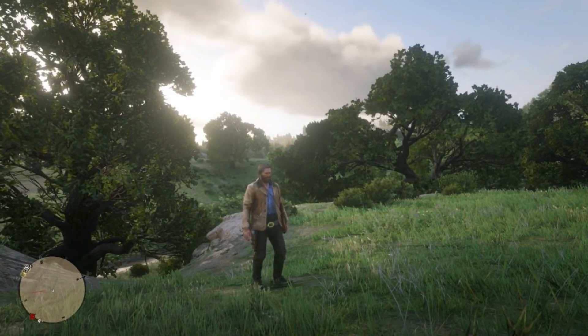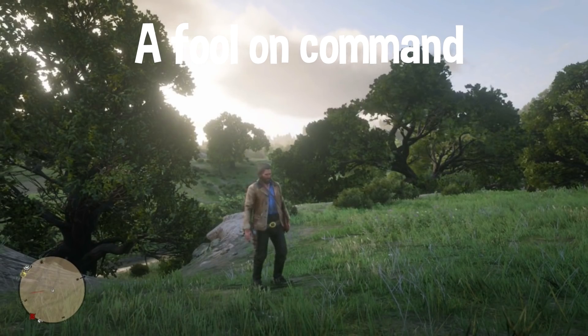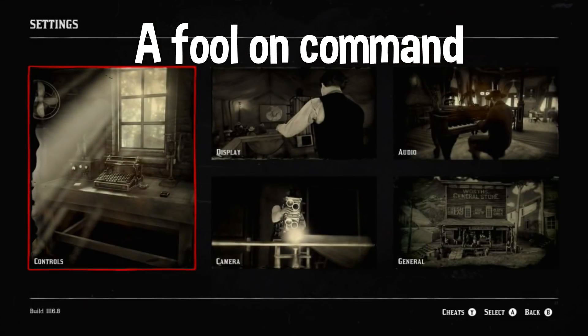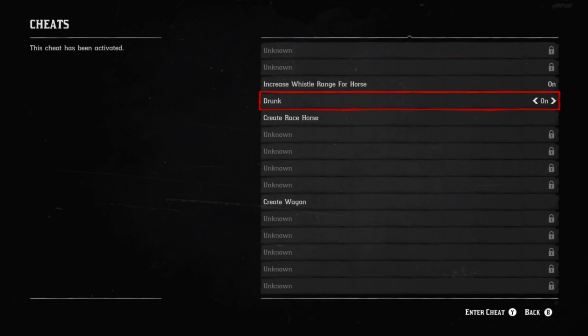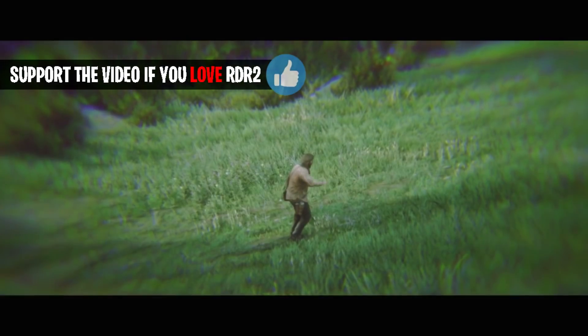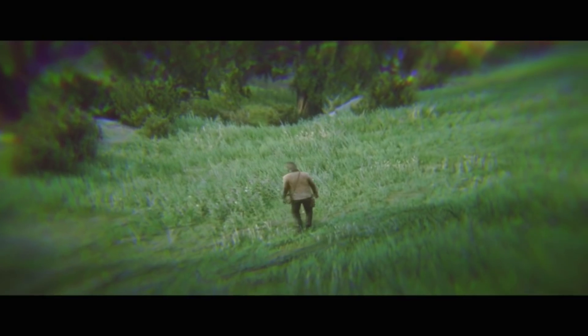One of my favorites is the drunken state cheat. The code is 'A Full on Command' — only the A at the start is capitalized. Go into Settings, into Cheats, scroll all the way down, and toggle it on. Back out of the menu and your character gets wobbly — in cinematic mode he really looks rough. I'd suggest turning it off when you're done, otherwise it stays on.